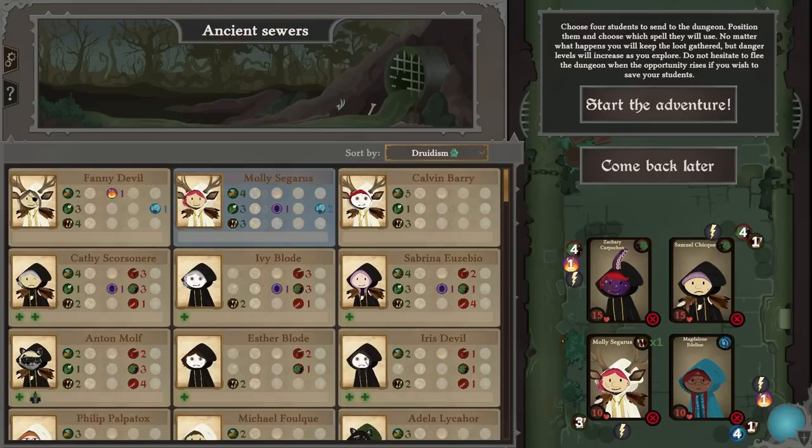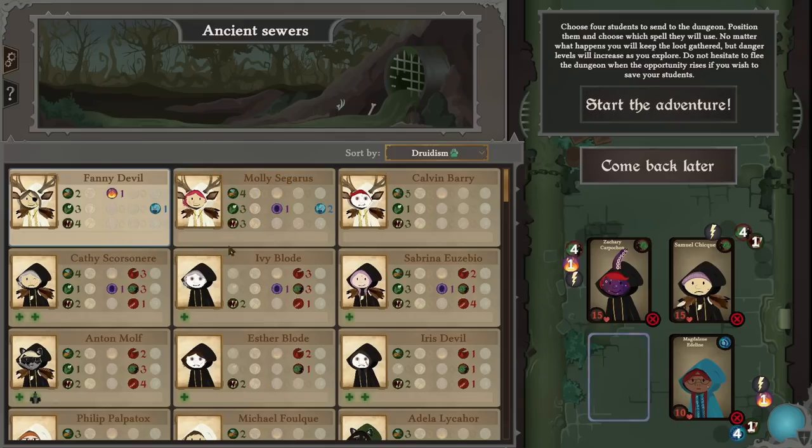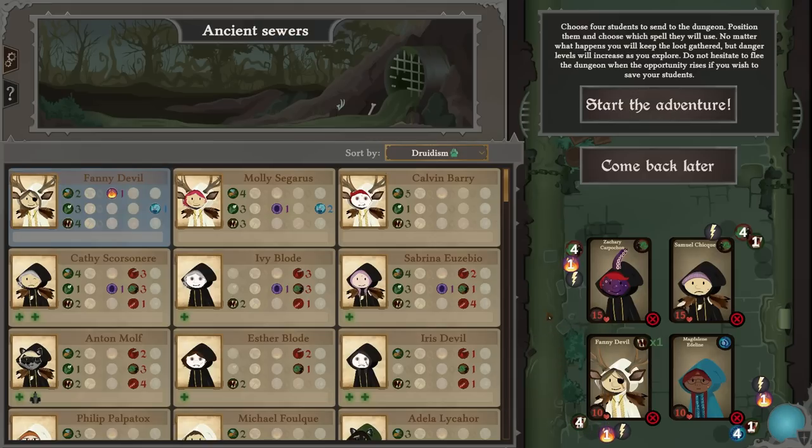I remember last time we fought the dungeon we got screwed by one of the bosses because of too much HP. Fanny is better than Molly — we'll go with Fanny because of the much more significant stacking. I think this is good, let's start the dungeon.